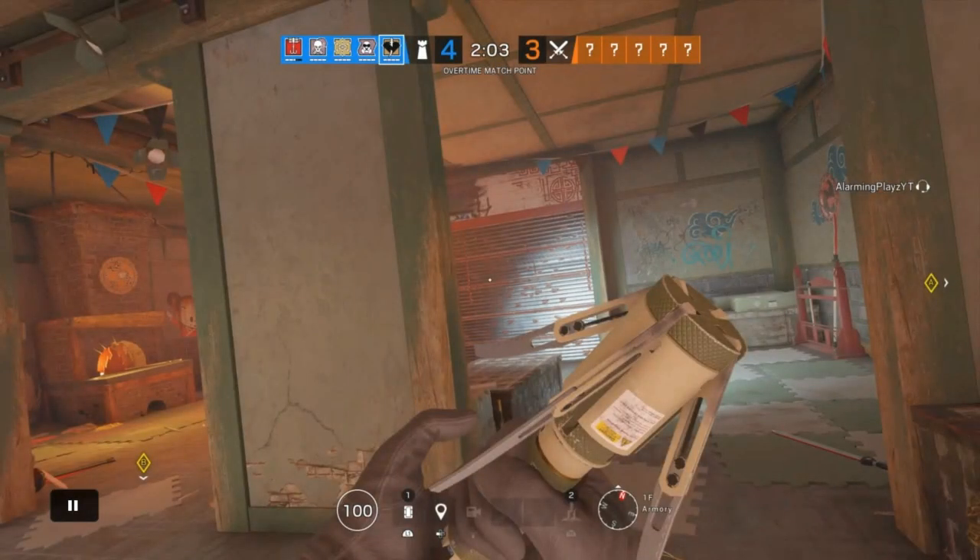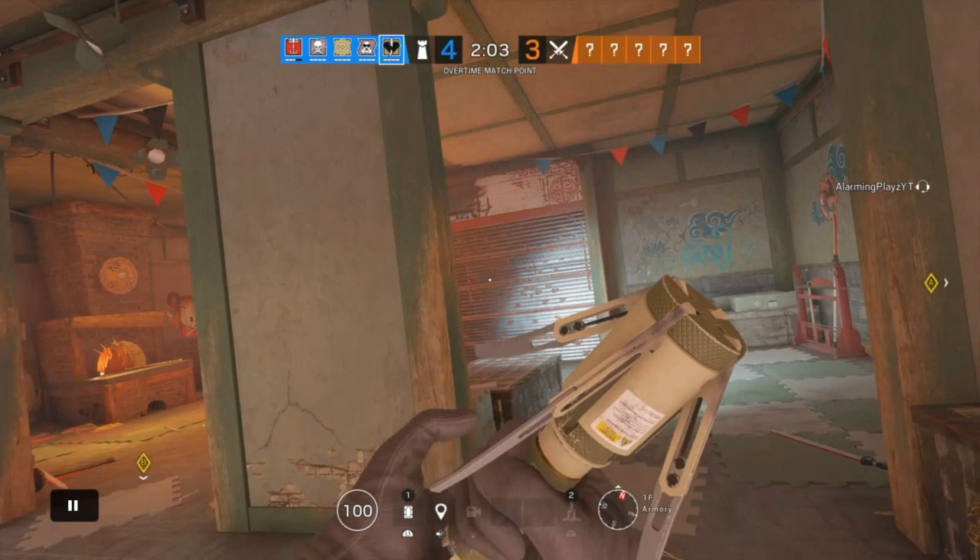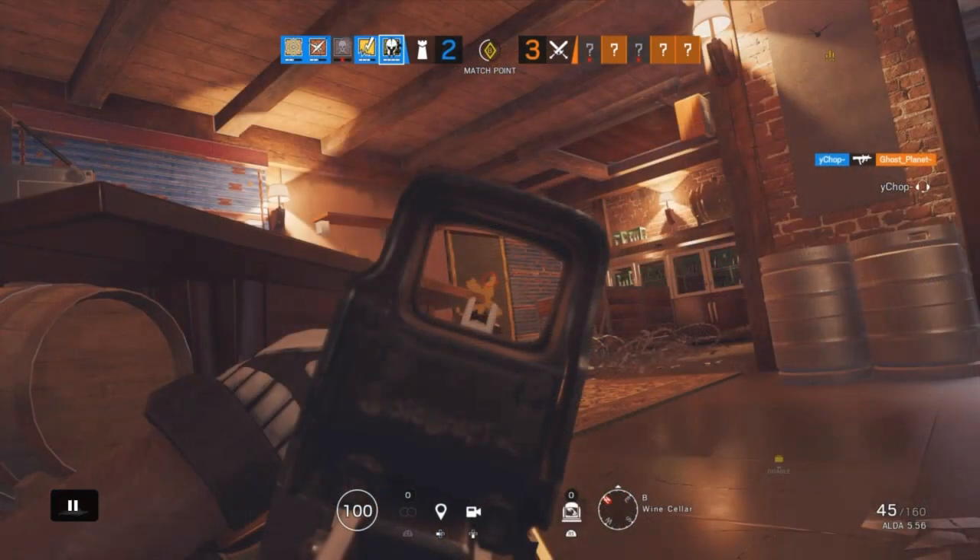In this clip I saw Buck laying down on the roof, so I decided to pull out my pistol to get the kill. I knew I was able to get the kill because I would have a better peek than he did, especially since I knew where he was. Quick peeking is what gave me this information, and if you do this more, I promise you will secure way more kills.